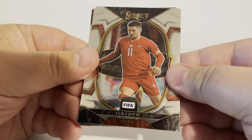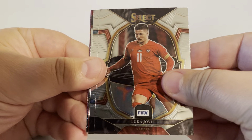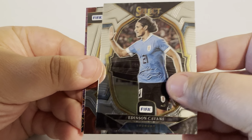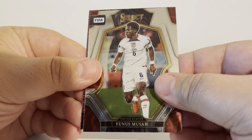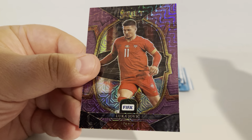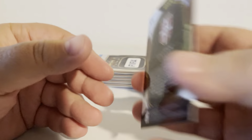All right, first pack. Luka Jovic, Edinson Cavani, Yunus Musah, and then from Serbia — so nice, got him twice — Jovic again.